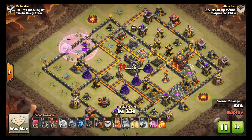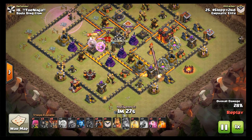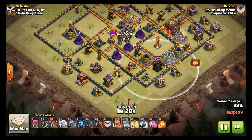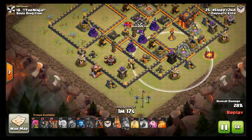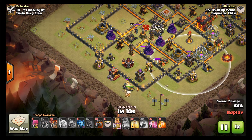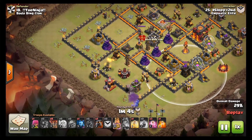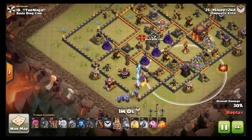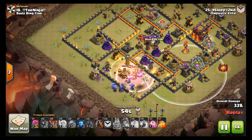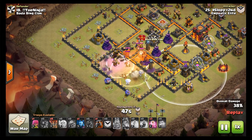She does not get in range of the CC, but I do expose a skeleton trap - that's good information. Meanwhile we try the hogs. If this was done correctly, the hogs would have been level six and done a lot better job. These level fives did barely anything. We might as well try the bowler entry. We send in wall breakers, discover there's no bombs there - good. Sending in CC bowlers, but bowlers are gonna walk off because the queen did not make that part of the funnel. CC is finally lured and we have a heal spell.